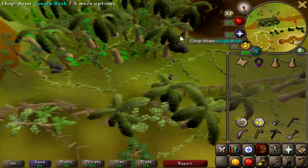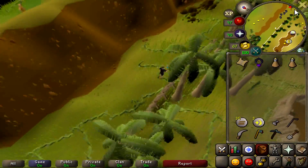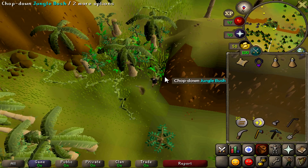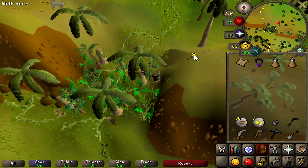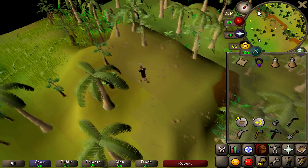The easy way to enter this jungle is to actually skip the very first part and go to the second part. You're just going to come over here and chop down the bush, click again, and you're inside — simple.